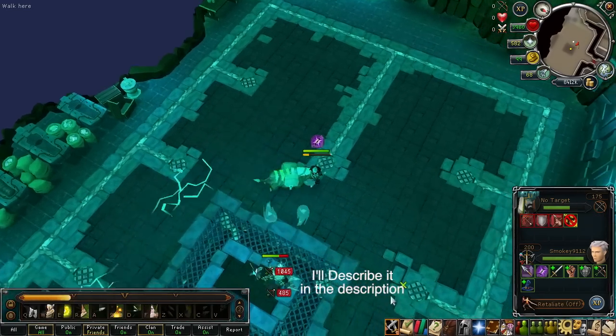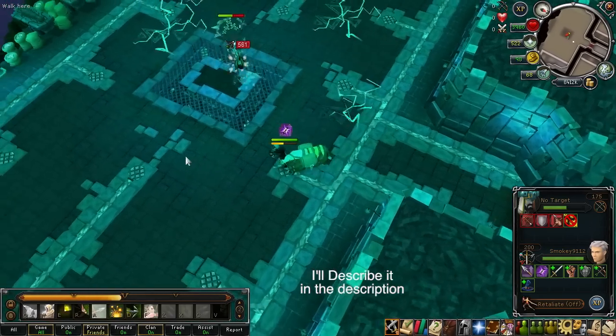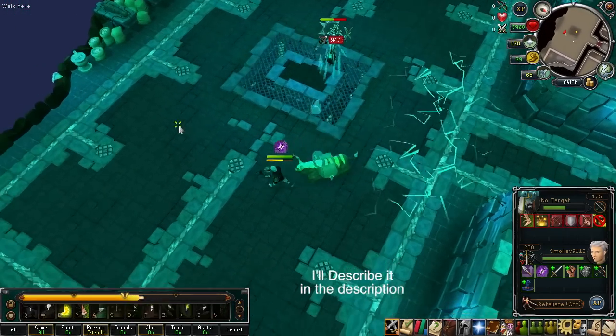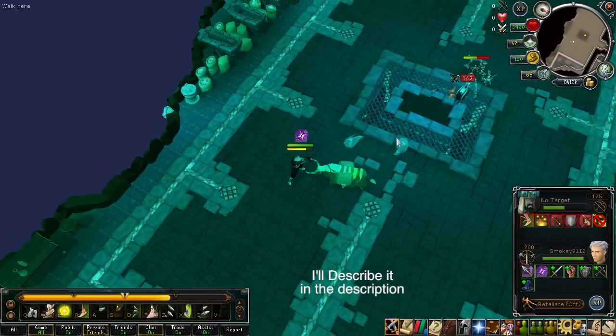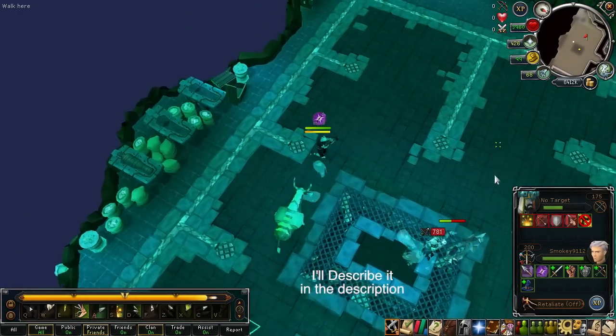If you do have an offhand, it merely checks whether you're wearing an offhand or not — it doesn't check what type of offhand you have, nor does it check if your offhand can actually use the ammunition you're using. So because of this, you don't actually need an offhand ascension crossbow.